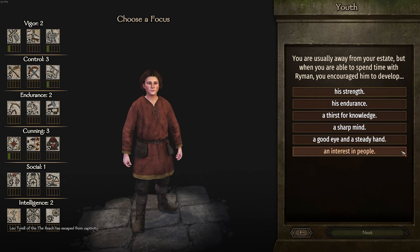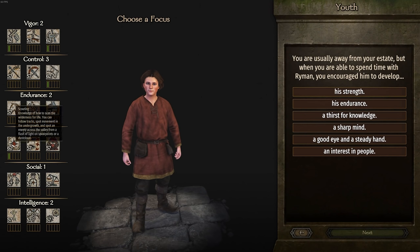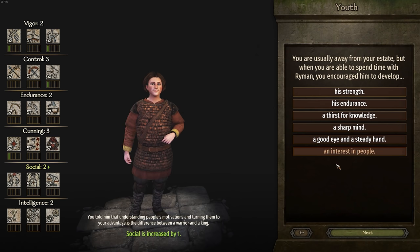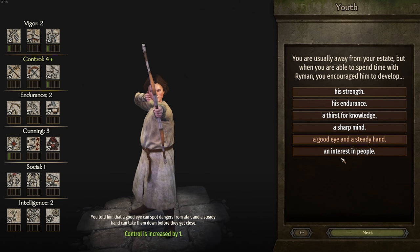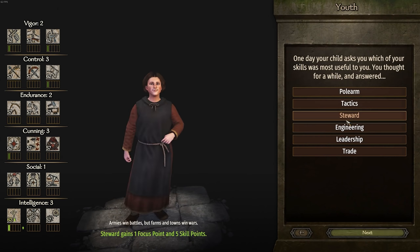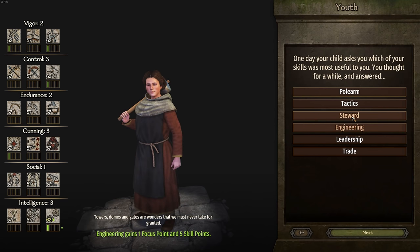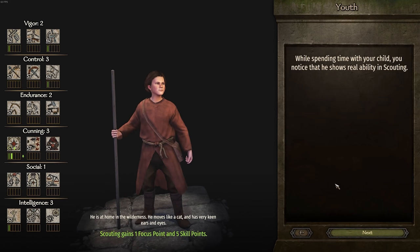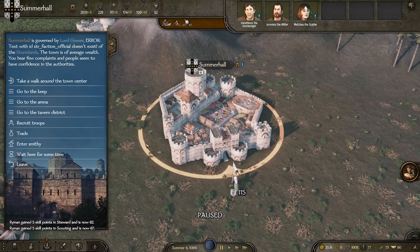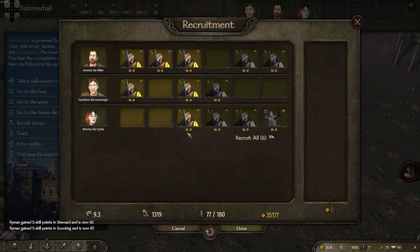Our children have come of age as well. This is my other son - he's got a point in cunning. I guess this guy will probably be my steward. That's his first for knowledge and we'll go stewardship - engineering is also great as well. This son will be the one who stays at home and governs the provinces, which I think is a great way of doing things.